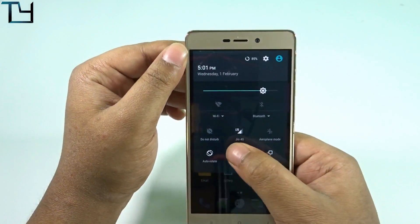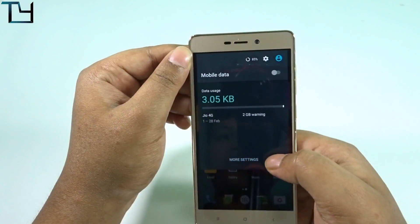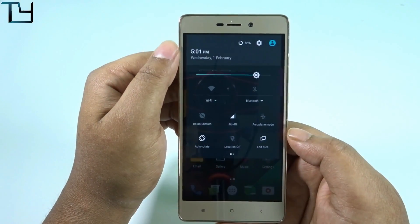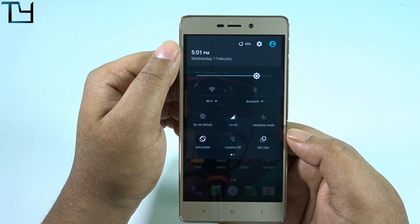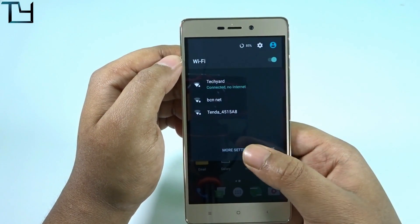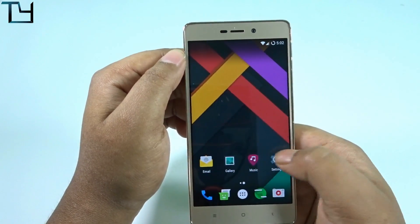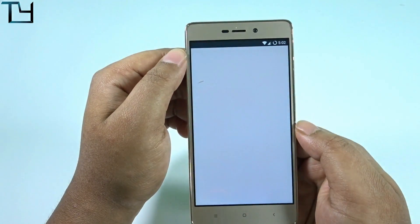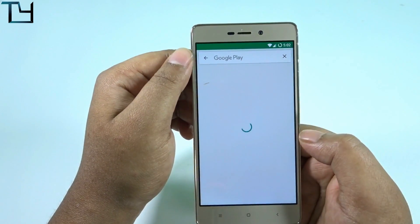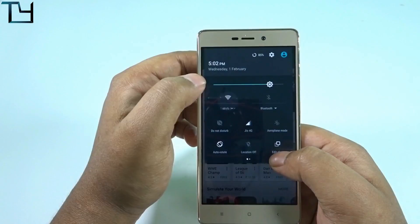Jio 4G does work and I'll show you that. Wi-Fi takes a moment to connect but that's because my router is on a 5 GHz band, so that's completely okay. The ROM is pretty stable — you can easily go for it instead of LineageOS, because LineageOS had that camera issue and this ROM doesn't.